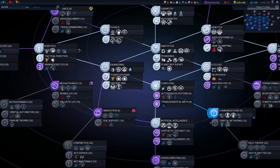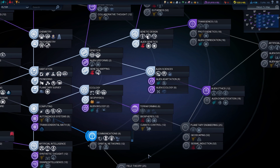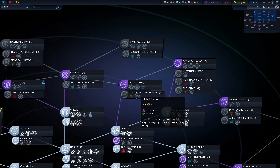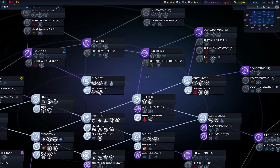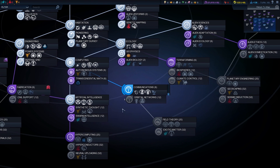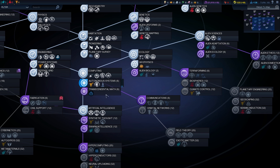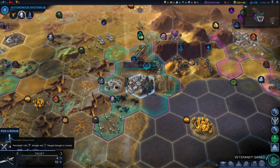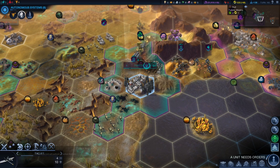We could head towards climate control to get a weather controller which gives plus one food on tiles I own. Or we could get collaborative thought to unlock the precog project, but I think somebody may already have that wonder. We need to tech towards something that gives us supremacy affinity, because otherwise it's going to take a while to unlock any of the units. We'll go towards autonomous systems first and then synthetic thought - yeah, we'll do it that way, I think that'll work out better. The attack jet has levelled up, so let's give him Discipline and set him back on air interception.